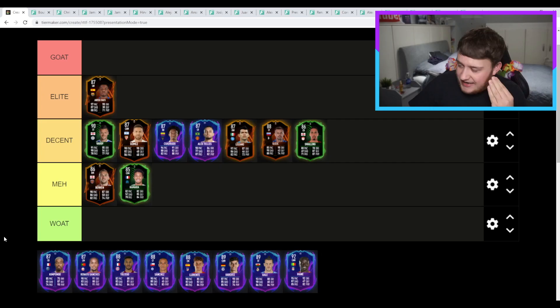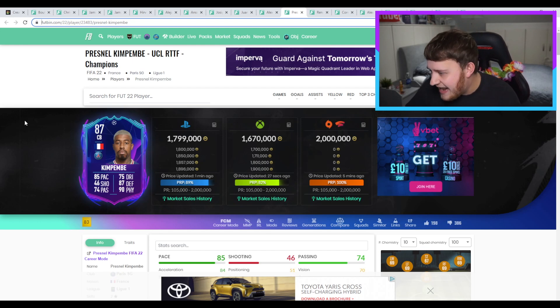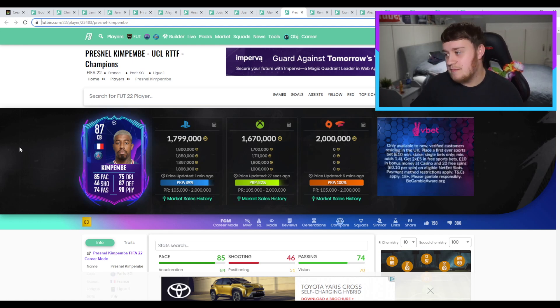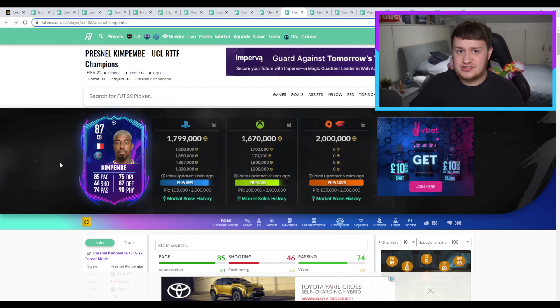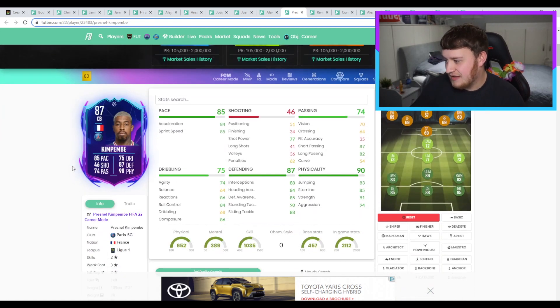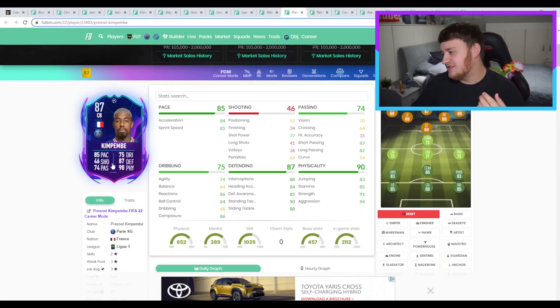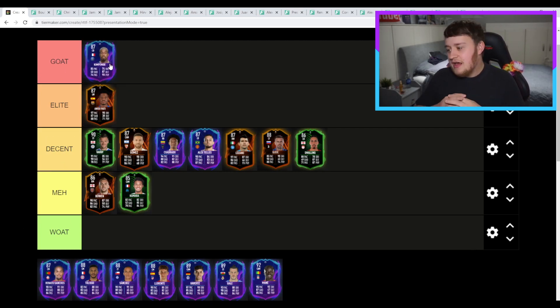I've just seen who's next — it's Kimpembe. 1.7 million it's saying he is — that is an absolute joke. Obviously his gold card is still one of the best centre-backs in the entire game, let alone this card. Let alone he's at PSG, who are already looking like they might be through, winning 1-0 in the first game. Absolute joke of a card. I don't need to talk about it — as far as this game goes, this is a GOAT card.